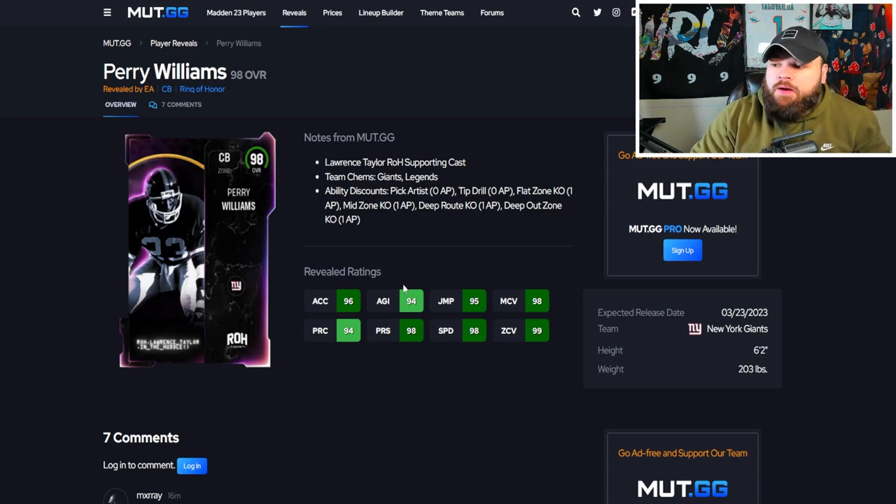After that we get Perry Williams — a 6'2 corner going to be 99 speed on any single team with the free agent track card. Ability discounts: Pick Artist for zero, Mid Zone for one, Deep Out Zone KO for one. This is a crazy good card. I think he's one of the best zone corners in the game and would overtake Ramsey for me — he has the potential to get Flat Zone or Mid Zone. He's going best at position.